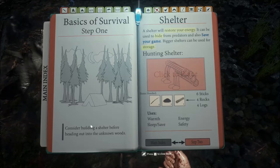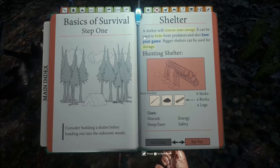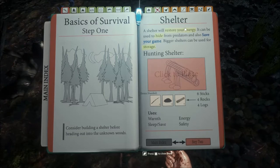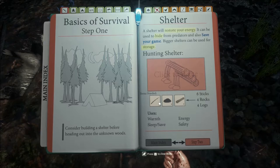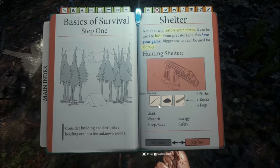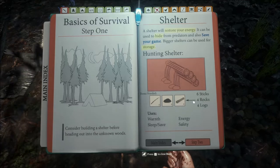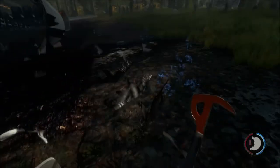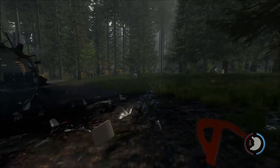What is this? This is unexpected — it's actually a guide in the game trying to teach you what to do. So if I want a hunting shelter, I need logs, rocks, and sticks. Oh my god, it's a survival game that actually tells you what to do. What the fuck?